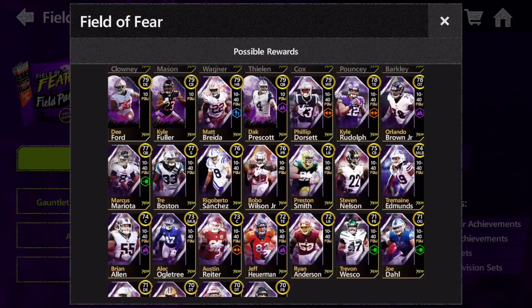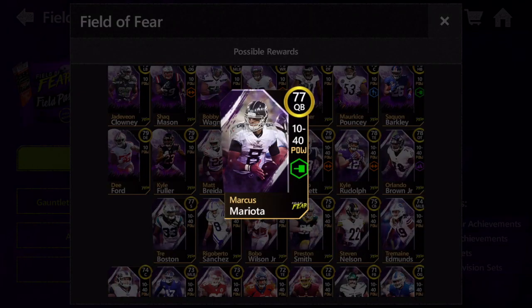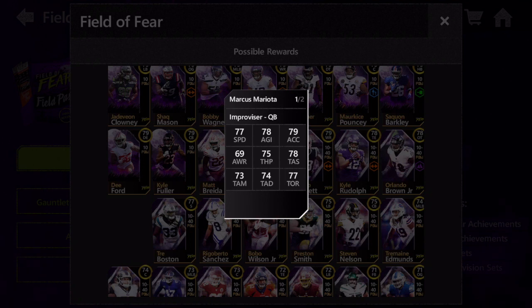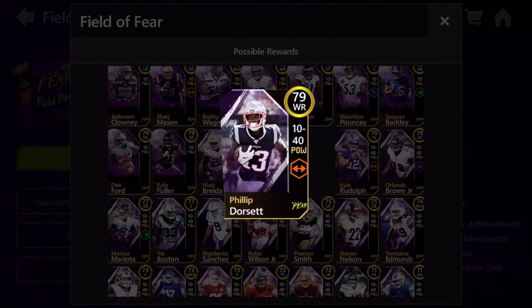Let's start off with the golds. We're going to completely ignore every gold under 75 overall because that is completely irrelevant at this point. Going straight into the 75-plus overalls, the first person I want to shout out is Marcus Mario, who's got a very very good card — a nice solid upgrade from his base gold card with 77 speed. As you can see, his throwing stats are all very well rounded, so extremely usable.